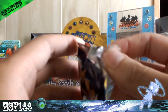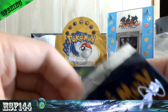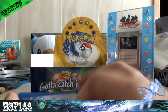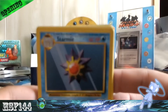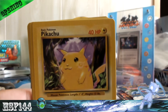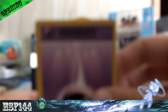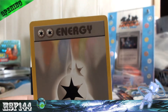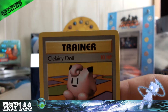Charizard pack again. We got Starmie, Gastly, Caterpie, Pikachu, Poliwag, Electric Energy, Psychic Energy, Ivysaur, Nidorino, and Double Colorless — nice. My rare is another Clefairy Doll.